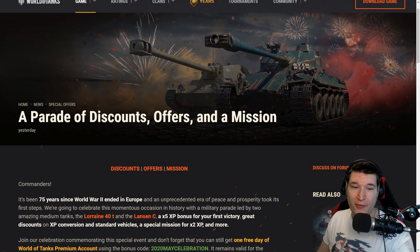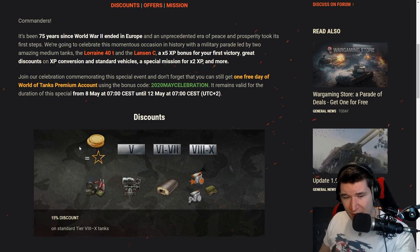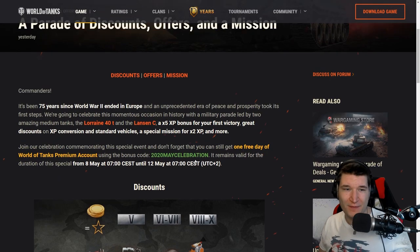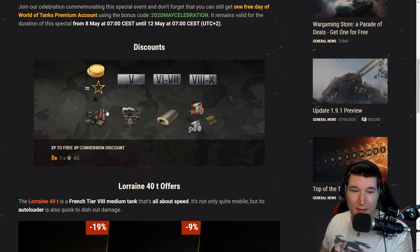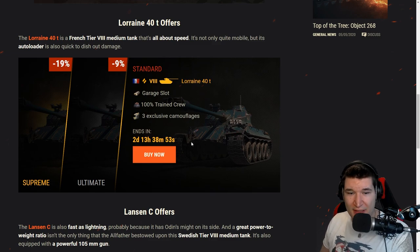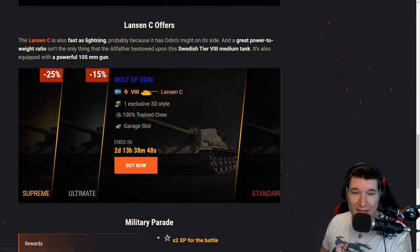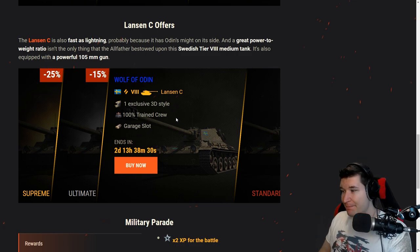Lastly, this week we have a parade of discounts, offers, and missions, so don't forget to use those discounts to get some new tier 10 tanks. There's no discount on premium tanks, which is a little bit awkward — probably they didn't want it to stack with the other discounts. Don't forget you still have the 2020 May celebration to get one free day of WoT premium. Also mentioned are the Lorraine 40T — a pretty decent and well-balanced tank I really enjoy — and the Lansen C, a very unique tank that I've even free-marked from the premium department. A lot of fun, though it does have very bad gun handling.